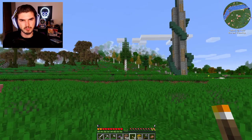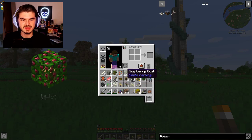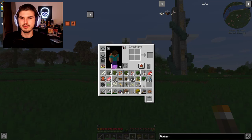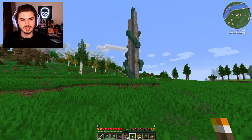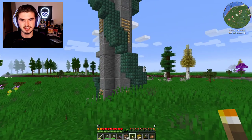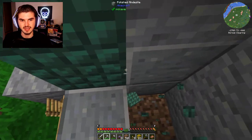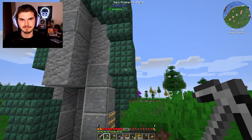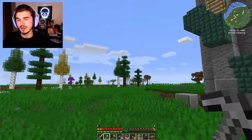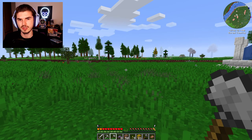The village was kind of a bust — nothing really there for us to grab. I did pick up some hay bales, some seeds, miscellaneous bushes and berries, and some more leather. I found a bunch of cows, which is really good, but no luck on sugar cane or paper. So I'm going out doing some exploration trying to find what we can. I did find one of these towers again, but it looks like it's a destroyed one. These are cool dark prismarine blocks, but it's so much effort to take them all down — we'll leave it. I'm trying to find some sugar cane along the river. So far no luck, but we'll keep looking.